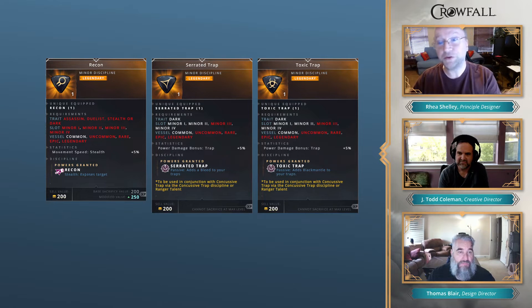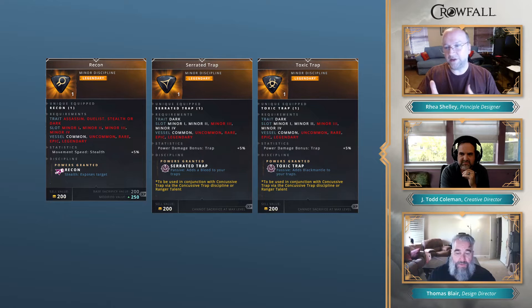There are a lot of trap types. And Recon is another example of something available inside a class that we wanted to bring to other players — if you get into Dark and that's what you want to do, you now have access to it.